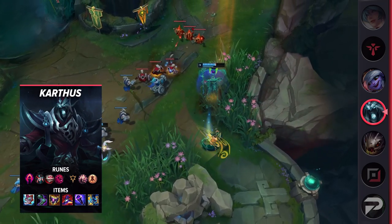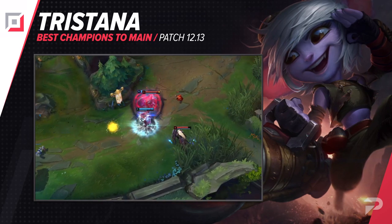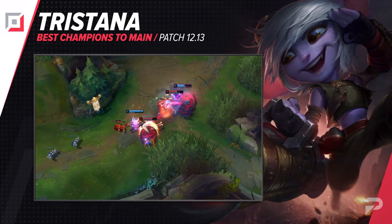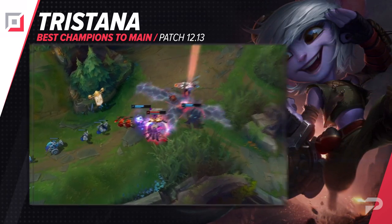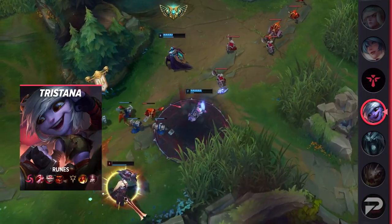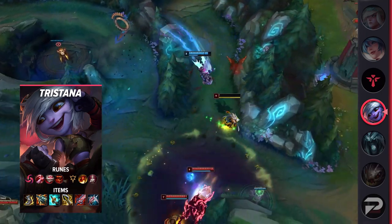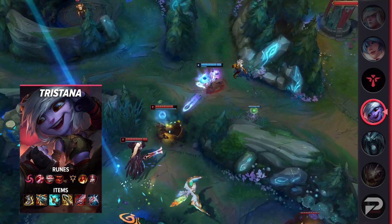The final bot laner that we have for you is Tristana. If you want a balls-to-the-wall full aggro pick, she's the one for you. Tristana is one of the ADCs that can actually force fights hard in the bot lane. When you see a good opportunity, don't be afraid to pull the trigger — this is especially true post-6 where you can just 100-to-0 any squishy foe with her full combo.